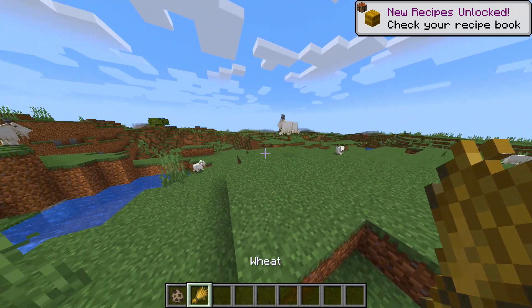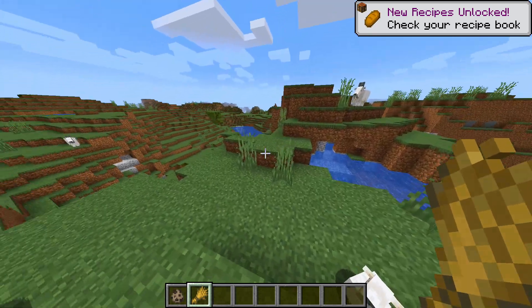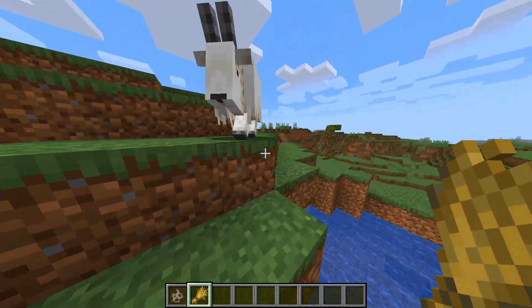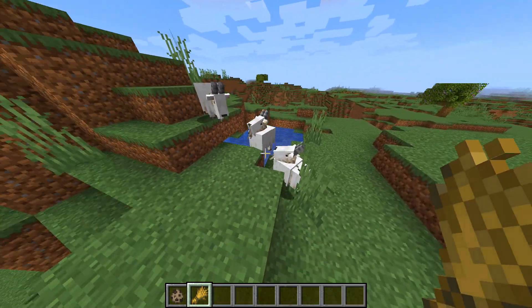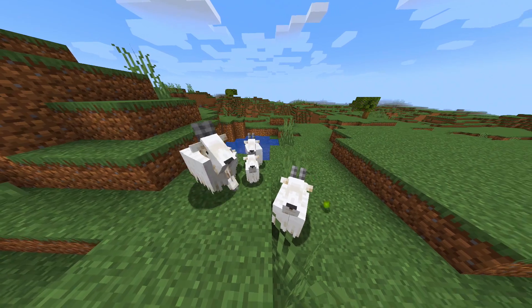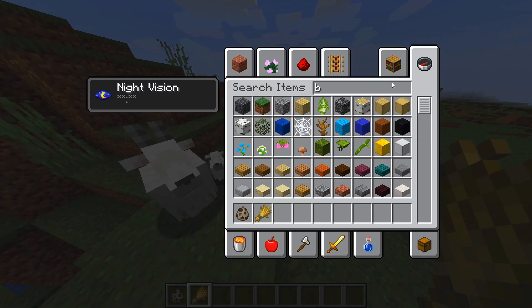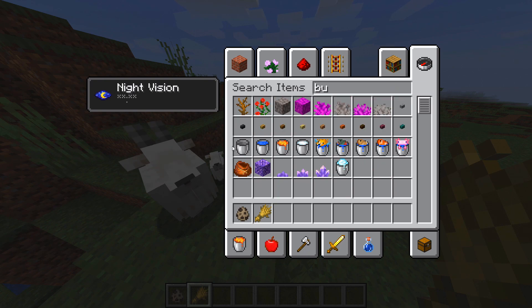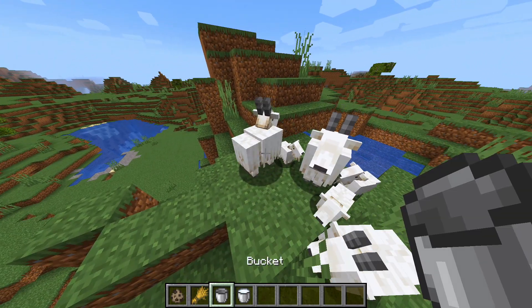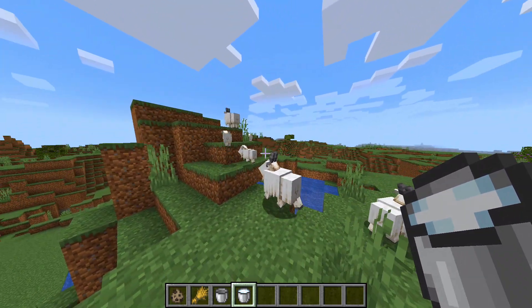If we go into the creative menu and type in wheat, right there we can get this lovely bit of wheat, which is actually the goat's favourite food. If we bring them over here and give them a bit of wheat, they will actually follow. And yeah, that's obviously how baby goats are made, which is really cool. As predicted, goats can also be milked using a bucket — and you do actually get milk.